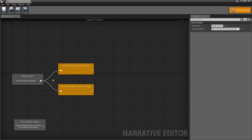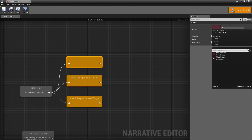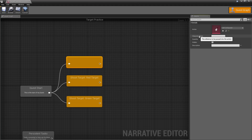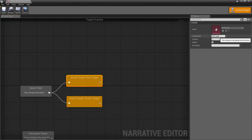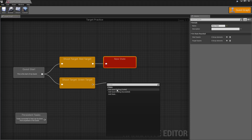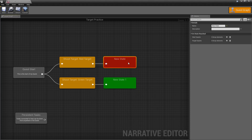So we can either shoot the red target or the green target. Narrative will automatically fill out the action details — for example, if you add a task and create a new quest action called 'Talk to Character', it will ask for the character's name. That's how the action system works. In this case, we're saying shoot a target and Narrative wants to know which target. If we shoot the red target we fail, and if we shoot the green target we succeed. Click on the fail state and name it 'Quest Failed', with description 'I accidentally shot the red target — Quest Failed'.